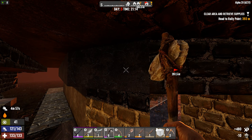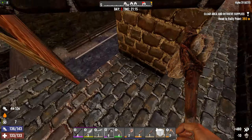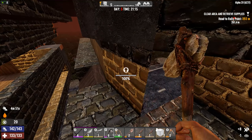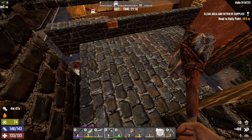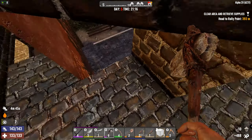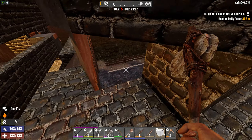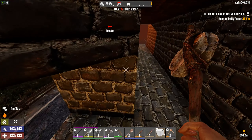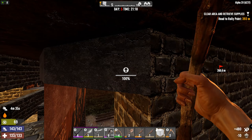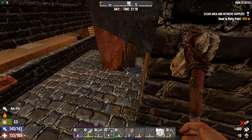If you're wondering why there's a block missing - I used to have a 45-degree block here. The zombies would come over here and attack that one block continuously. Once it was destroyed they would just use this trap as I had imagined it to work.